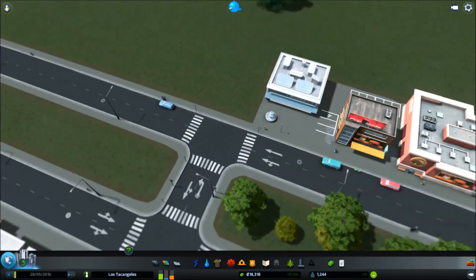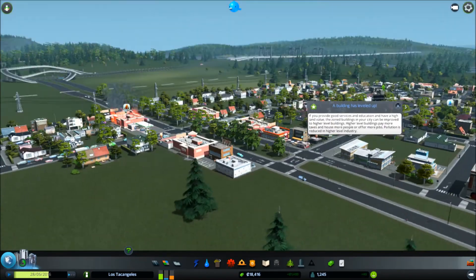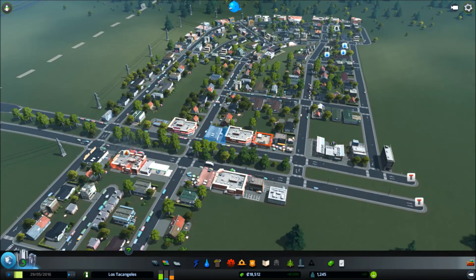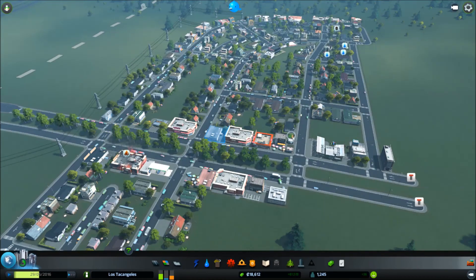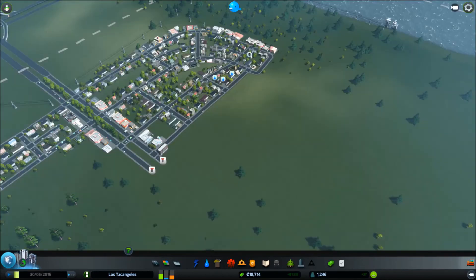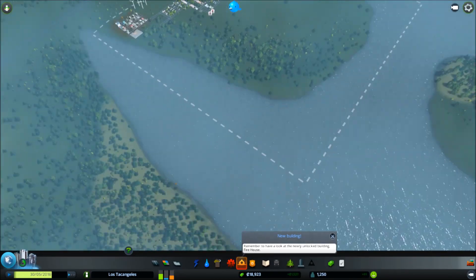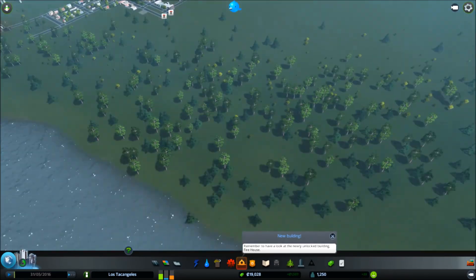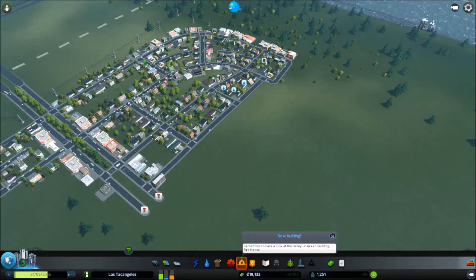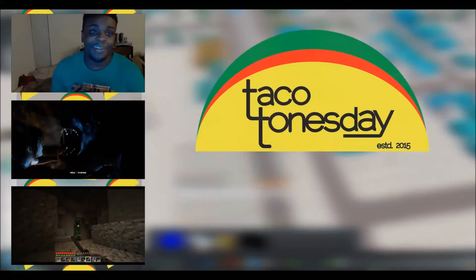So we have a little bit of everything — our doctor's office, police station, fire station, all that good stuff. It looks like Los Tacos-Angeles is on the way to becoming a fledgling little community. Thanks a lot guys for checking in. Next time we will continue building things and making things a little bit better — we'll look into building more industry, getting things going, expanding things, and making things look good. I'll see you guys next time on City Skylines. Peace out.